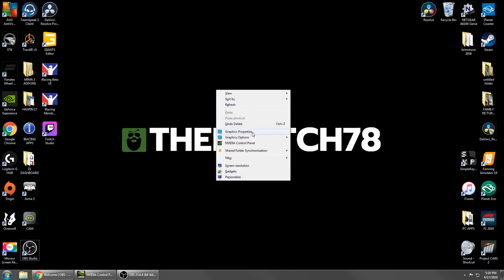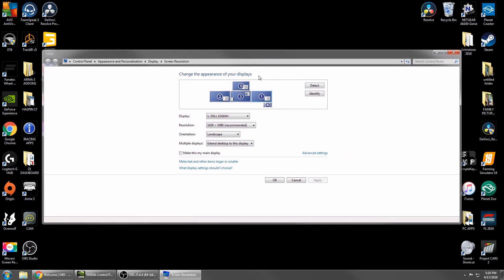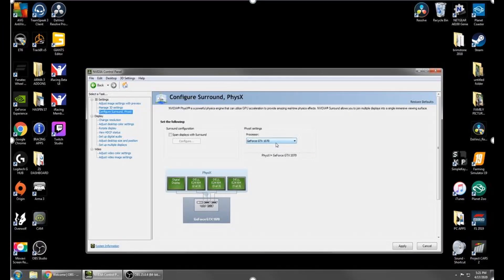I'm running Windows 7 so yours may look a little different, but right-click on the desktop and go to Screen Resolution. Your monitors should already show up if they've been remembered, but typically you'll only see your first monitor — hit Detect and your monitors should pop up. You'll see all five of mine here; in your case you'd see three. Go down and make sure each monitor is set to 'Extend desktop to this display,' check your resolution and adjust if required, then hit OK.